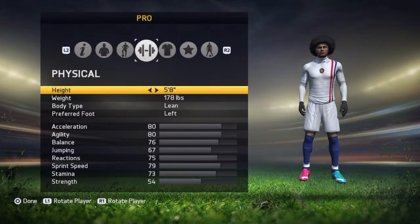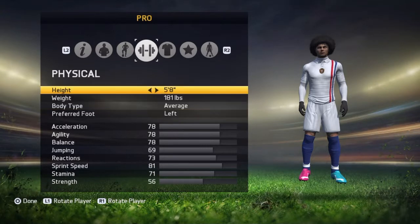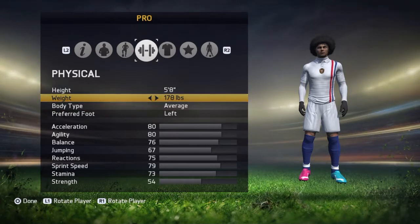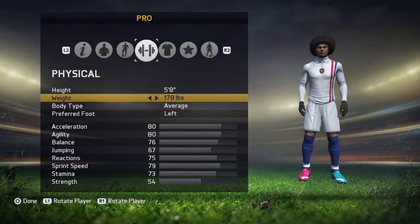For height, go 5 foot 8 so that you have the pace and everything. If you put 5 foot 9, you have good heading as well, but at 5 foot 8 you'll have good heading too. For weight, put 178 — never put it as 181, because if you do, your acceleration will go down. Always keep it at 178.